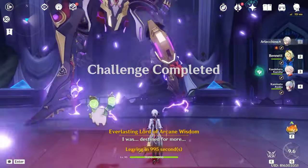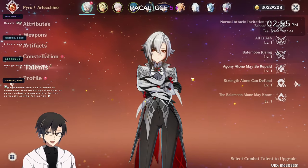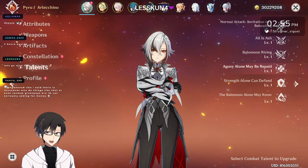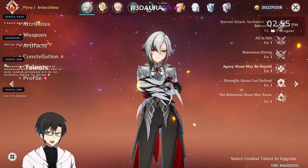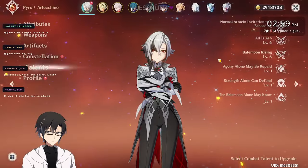I also have a surprise for you. Throughout all of the testing, Arlequino's talents were level 1 — so if you were wondering why the damage numbers are lower, that's probably why. Let's have a look at what Arlequino at C0 R1 is actually capable of with higher level talents.